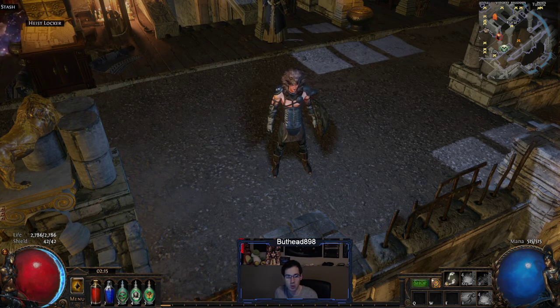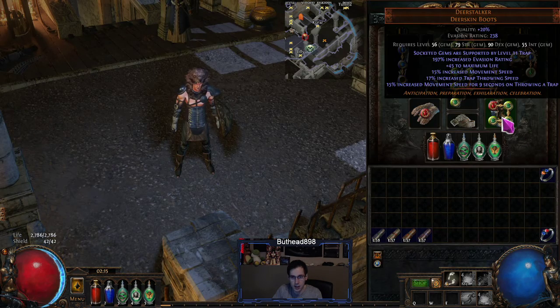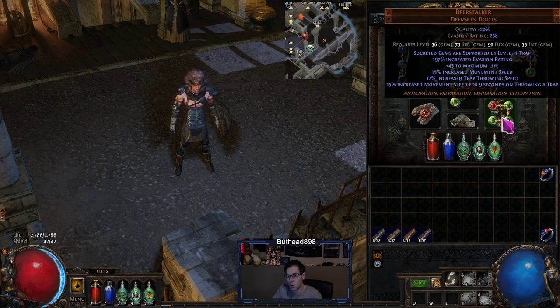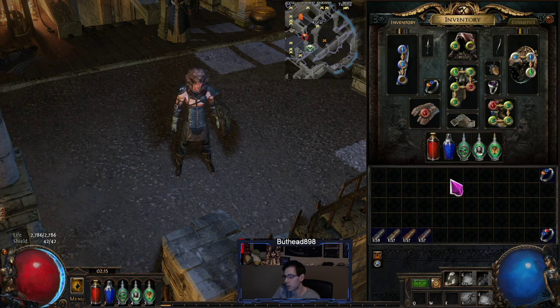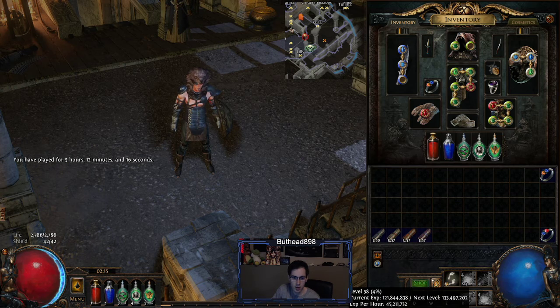They finally released the patch that made everything below level 68 get more experience, so leveling was a lot faster. I pretty much had to scrap the build and re-rolled. Since I did get Deerskin Boots on the Guardian character, I decided to go Roller Trapper - it's extremely easy to level with this build. We're at five hours right now and level 58, which is not bad at all for this event.